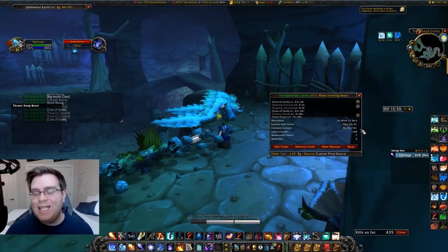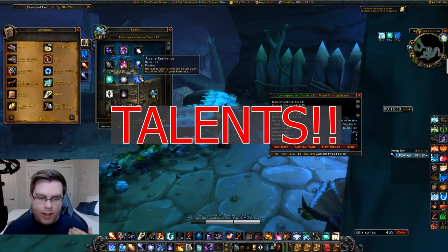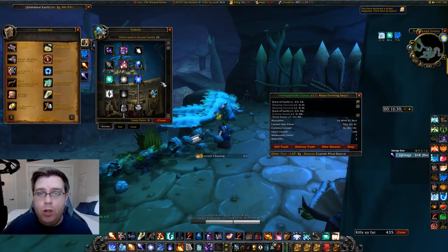From two runs we got roughly 62 gold worth of items. Even with optimal bag space you could probably get about three runs per hour, so from pure loot alone you're looking at about 90 gold an hour. If you're selling the runs you'll make a ton more — these runs will go for 10 to 12 gold each because of the 25 to 30k XP. If you let other people loot, you can do four runs an hour. Now let's talk about the talents — I went for a Mara-specific build.